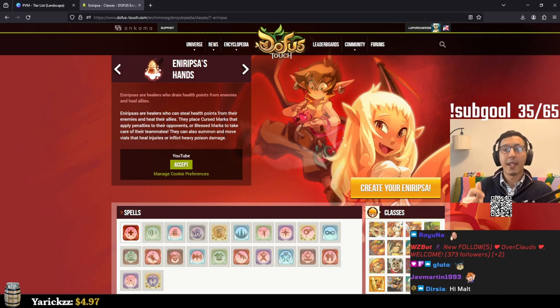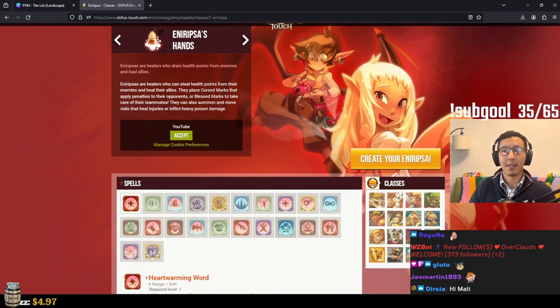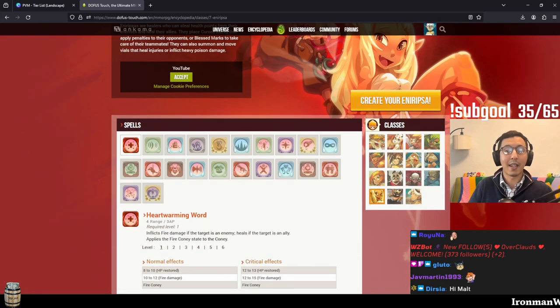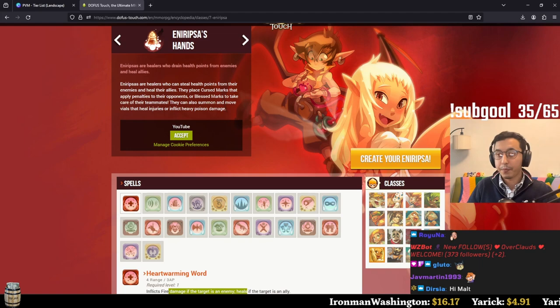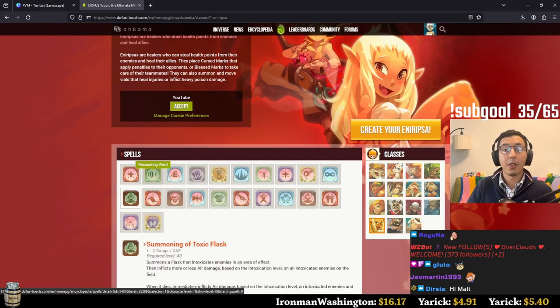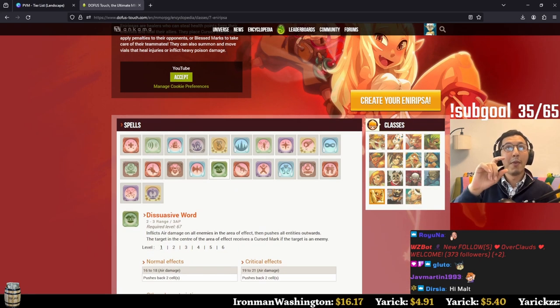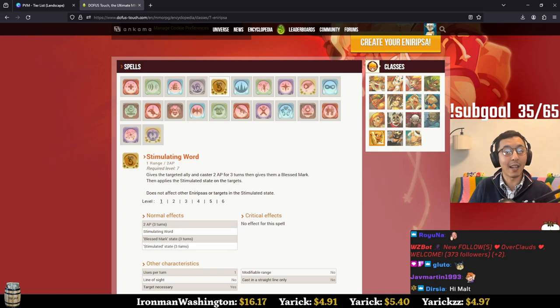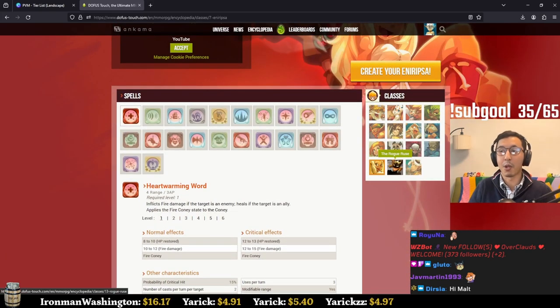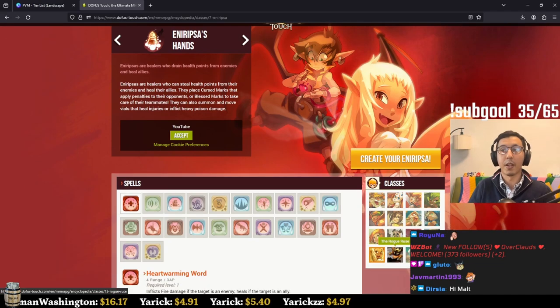The Eniripsa — flip the name and you get Aspirin — is the healer by excellence in Dofus Touch. It conserves this healing role: spells in red affect heals, bringing allies' health points back up and topping them off. It's a great class to have in a group, keeping everyone going. In other elements it can shift from healer to damage dealer or positioner. It can increase allies' ability to deal damage by giving them AP and keep everyone topped up and alive. Fantastic both in a group and solo.